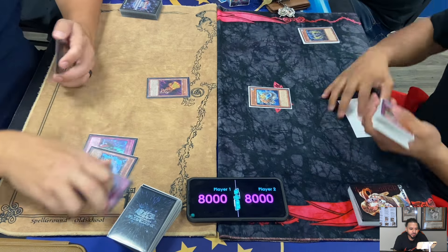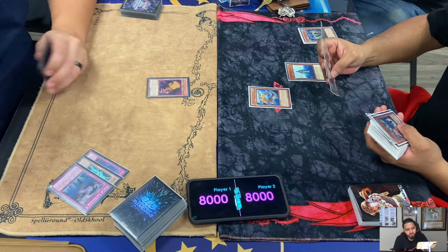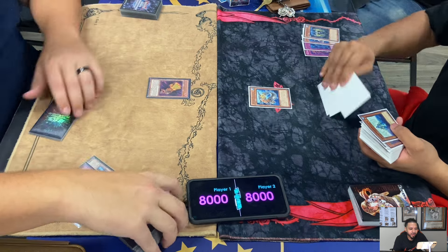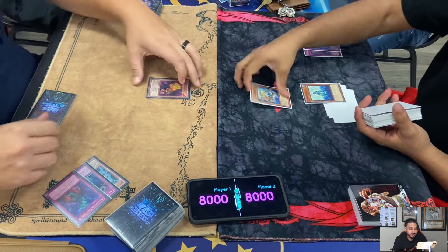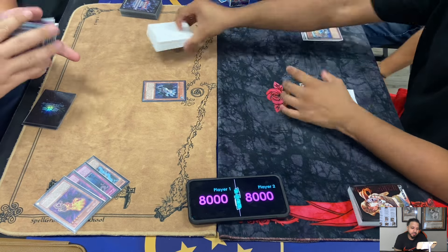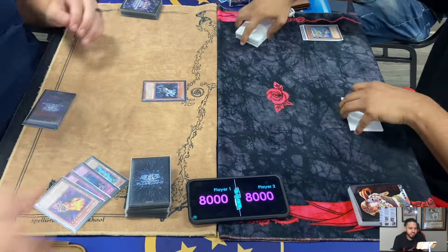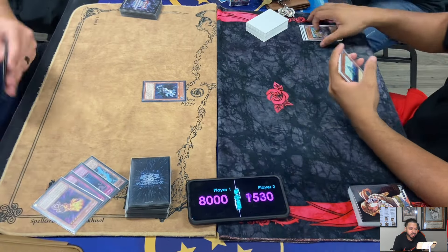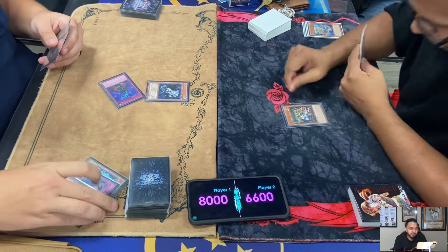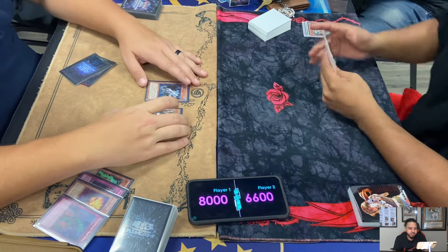Chain link 1, chain link 2 - he searches Genix Undyne. Heavy Infantry is going to destroy the Fire Hand. Fire Hand is going to destroy Mermail Abyss Pike - it was destroyed in Elden's possession by his opponent's card. He pops Mermail Abyss Pike with Fire Hand and then special summons Ice Hand from his deck.